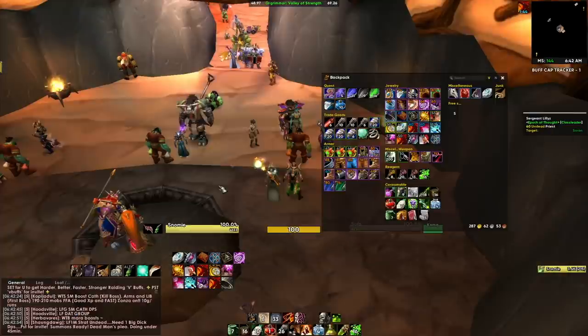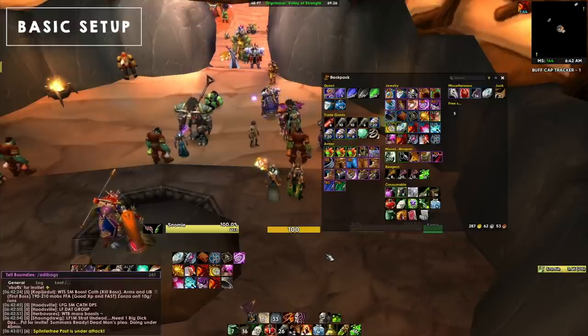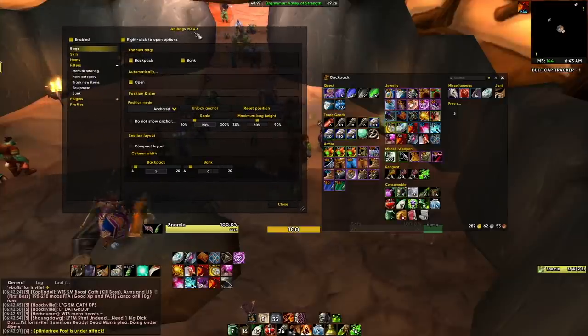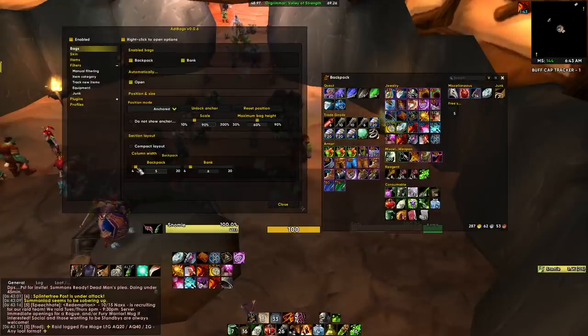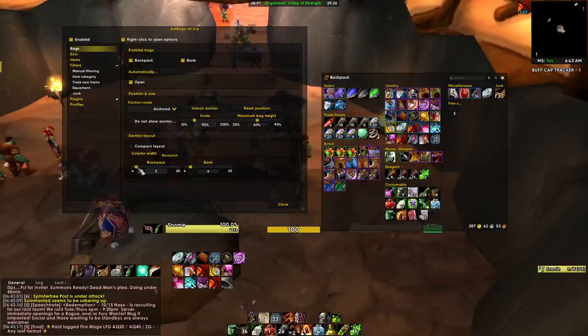Now let's make a few quality-of-life and display changes for the initial setup. Type /addibags to open the AdiBags customization window. In the main bags section you can change the scale — how big or small you want your bags to be — and you can change the number of columns for your backpack as well.